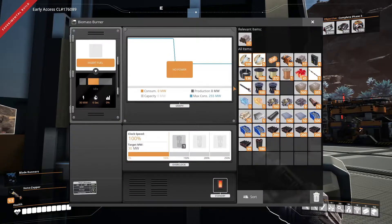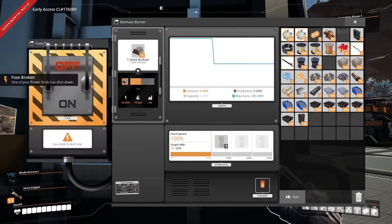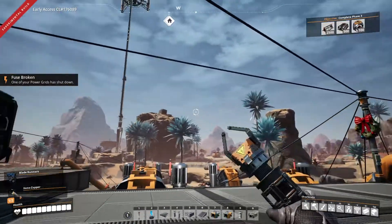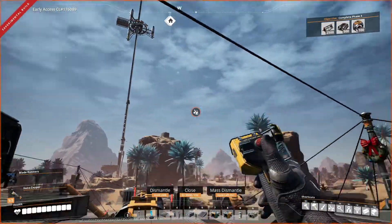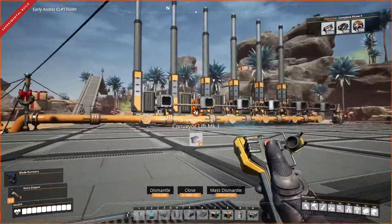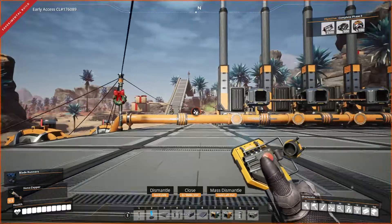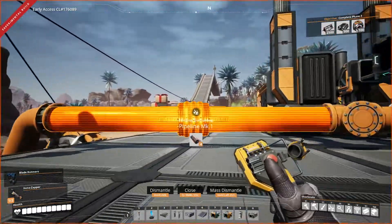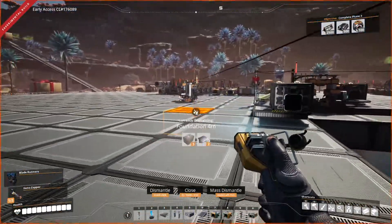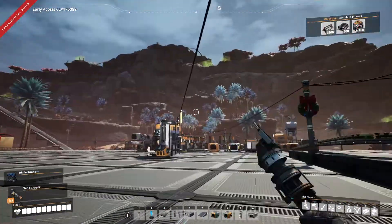Now, do I have anything I can dump into this biomass burner? I do — I have some wood. This might be a problem. I need to jumpstart those coal generators. I think the way that's going to work is I've got to get rid of this, and route it so that should be enough — right? How much power do those things take?